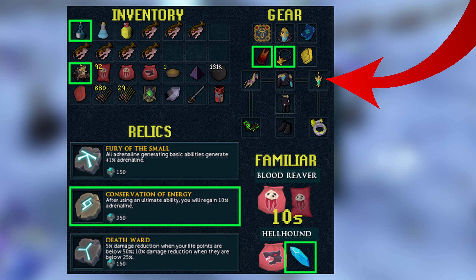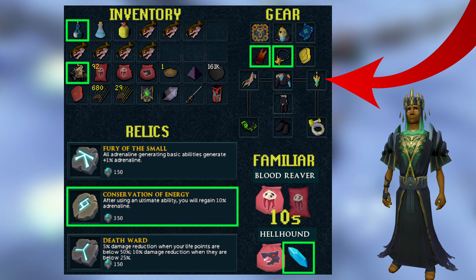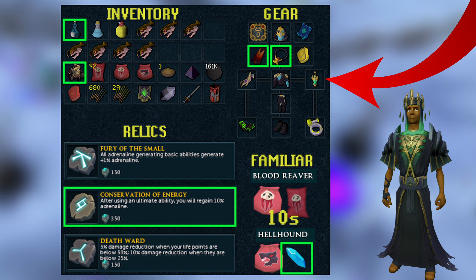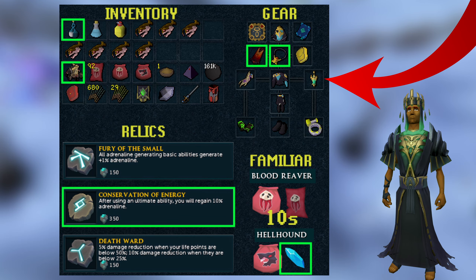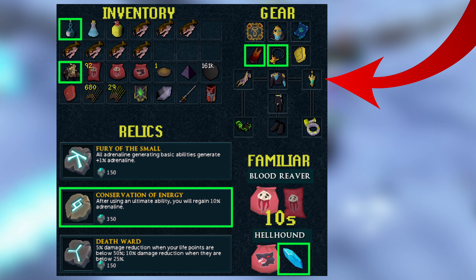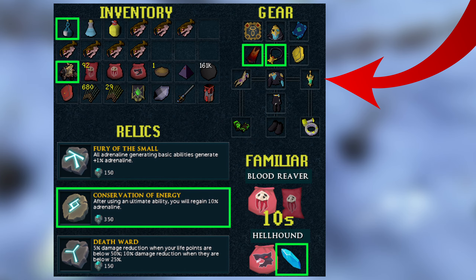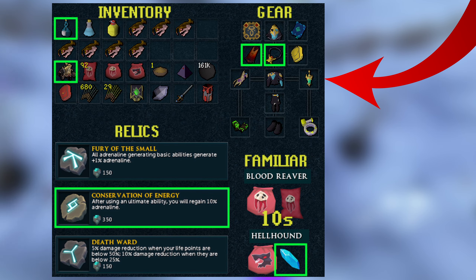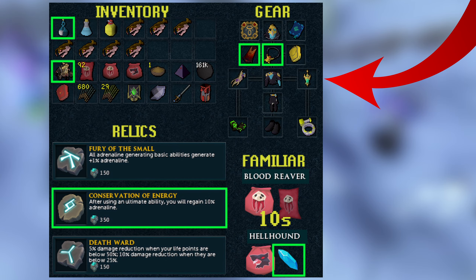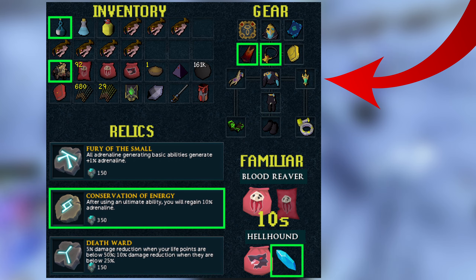For actual gear, I'm using four pieces of the Death Warden set to boost HP and give a bit more dodge chance on top of Darkness. You can also use two pieces of the First Necromancer set — probably boots and helmet — for a little extra conjure damage. We also use Cinderbane gloves since these wyverns are poisonable, so definitely bring those to spam poison damage. For the ring, the Reaver's Ring is best, though the Occultus Ring is decent as well.